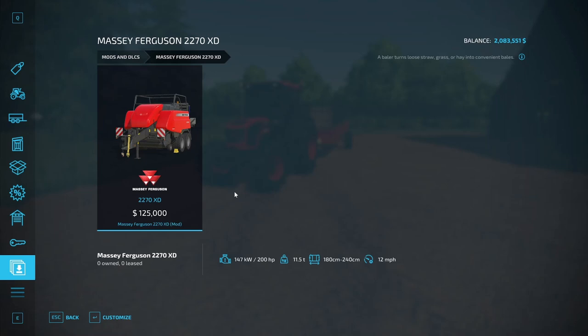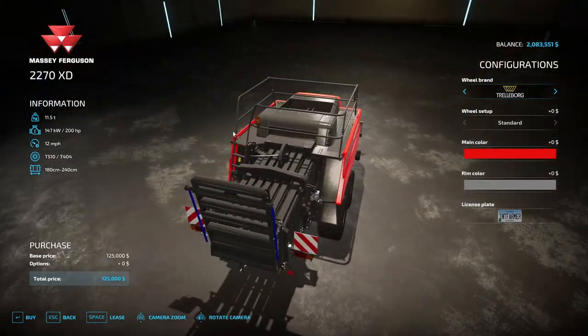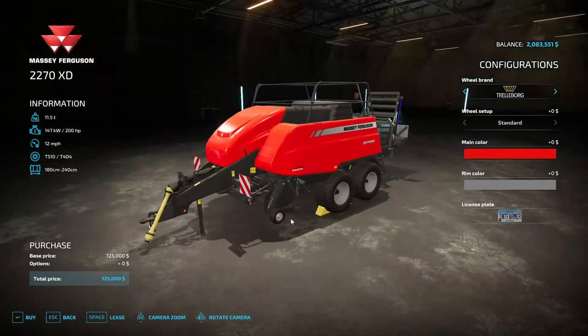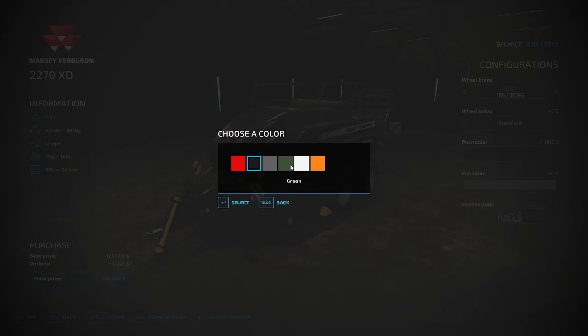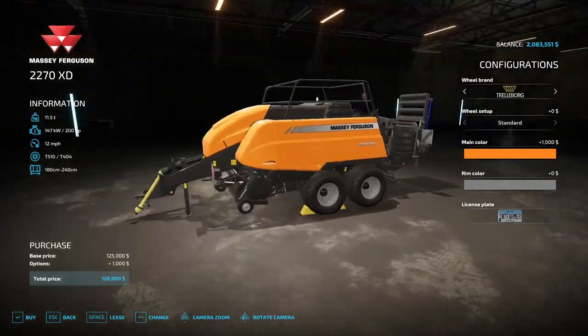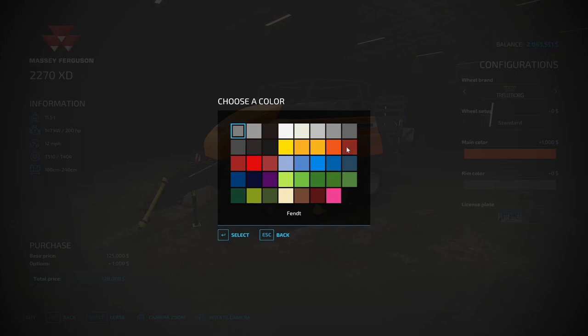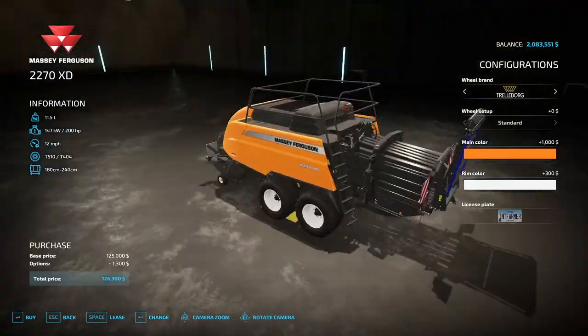Next up is the Massey Ferguson 2270 XD baler by LS Agrar. It turns loose straw, grass, or hay into square bales. Requires 200 horsepower, costs $125,000, weighs 11.5 tons, makes square bales between 180 and 240 centimeters, operates at 12 miles per hour. It has a built-in beacon, ETO connection, and wheel options including Trelborg, Michelin, BKT, and Redestine. Main color options include red, black, silver, green, white, and Massey orange, with various rim colors.